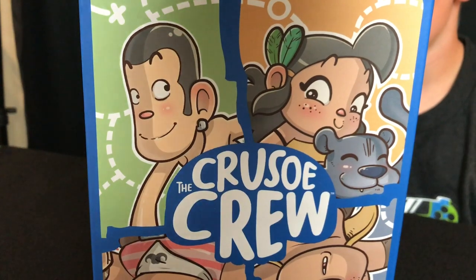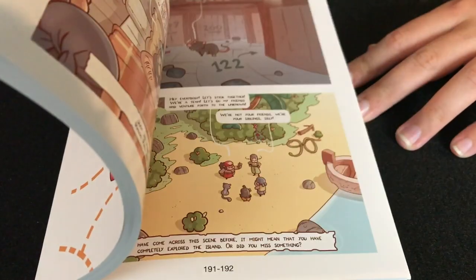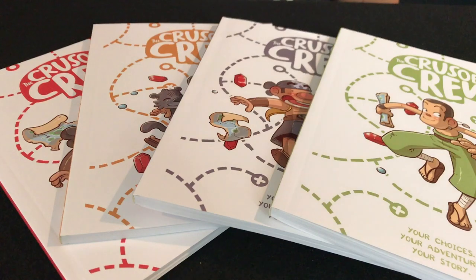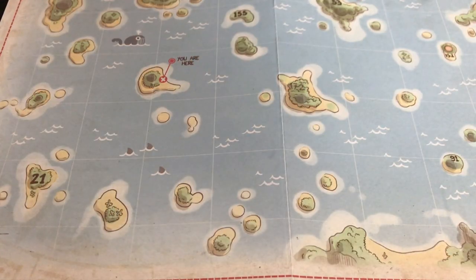Today we're going to be taking a look at The Cruiser Crew, which is a game for about one to four players. The game will take about 45 minutes to play. It's a graphic novel adventure that's really family friendly — a great mix of hidden pictures, comic book art, and decision making.